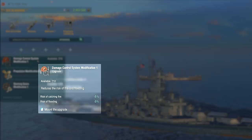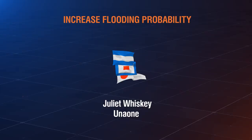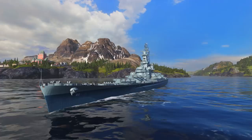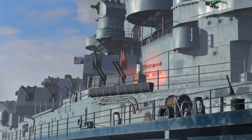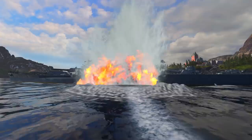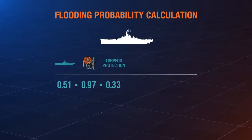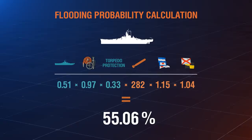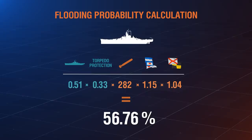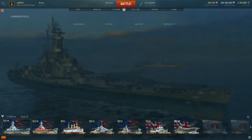You can increase the chances of inflicting flooding by mounting the Juliet Whiskey Uno One and Victor Lima signals. Let's suppose that a torpedo from Minotaur hits a part of Alabama that's protected by anti-torpedo defenses and calculate the results. We need to multiply the base coefficient of defenses against flooding by the coefficient provided by the upgrades, the anti-torpedo coefficient, the torpedo's base chance to cause flooding, and the signal's coefficients. The chances of flooding come out to 55%. Now, let's unmount the upgrade from Alabama — the flooding chances increase to almost 57%. If a torpedo from Minotaur hits the battleship's forward end, which doesn't have any anti-torpedo defenses, it will inevitably cause flooding to Alabama.